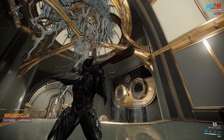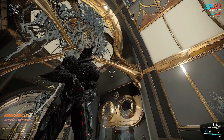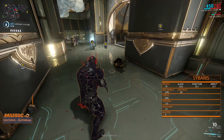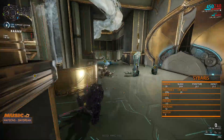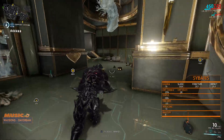The Sybaris is a Tenno lever-action burst rifle that fires two-round bursts at a time — head-popping greatness in those two rounds. It is an extremely accurate weapon. Stat-wise, it deals 70 base damage spread evenly among all three damage types. It's got a 25% base crit chance, which makes it ideal for a crit build, and it is a mastery rank 5 weapon.